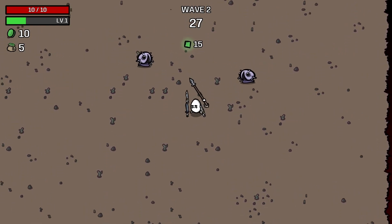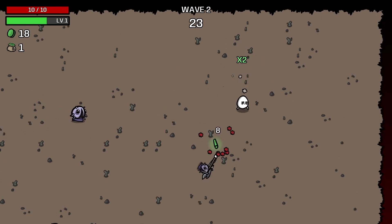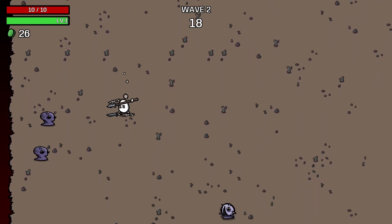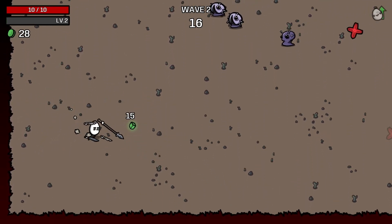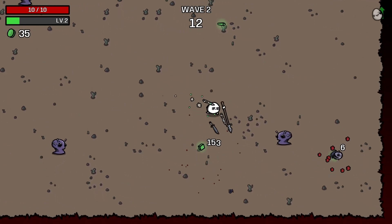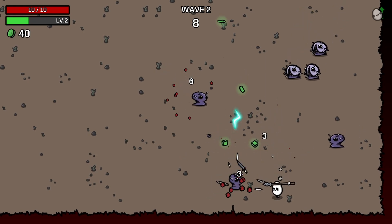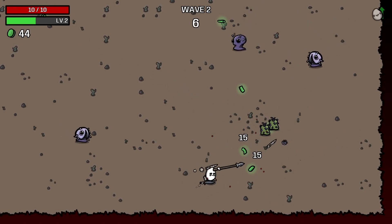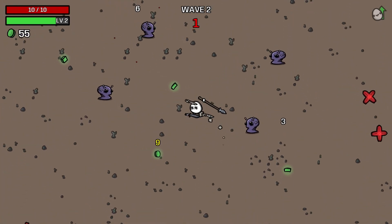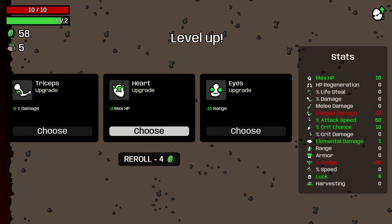I've now got more weapons — that'll do me. Just poke things away. Stabby, stabby — this build is very nice. Another level, that's good. Let's see if we can get another level on this one. Things are getting closer to me now. Okay, we didn't get another level there, but that's fine. Very close to another level.